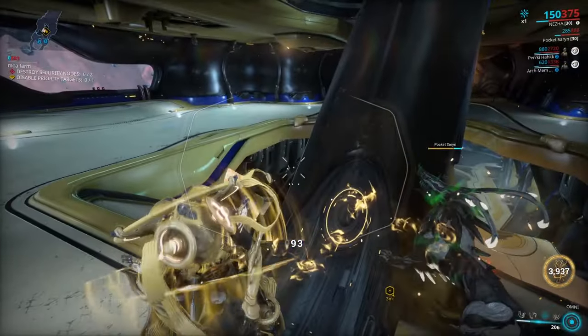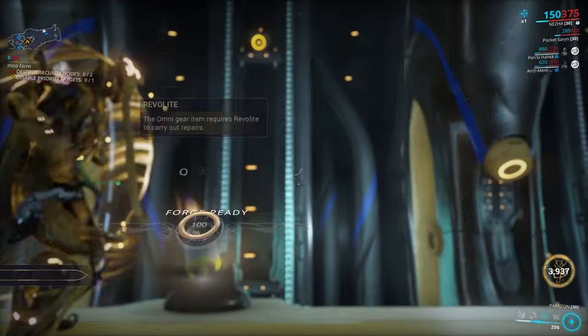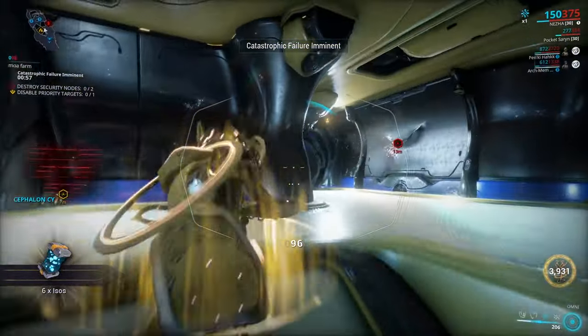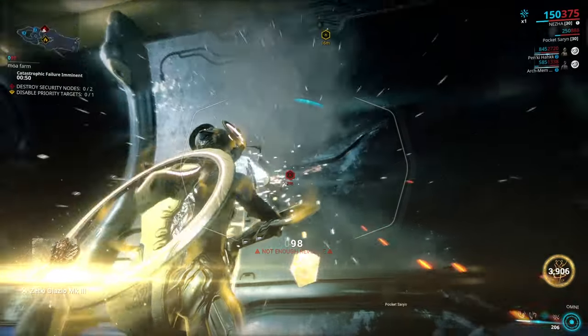There are 3 different hazards: Electrical, which disables your tactical menu; Ice, which freezes parts of your Railjack like the pilot seat, doors or turrets; and Fire, which causes weapons to overheat quicker. Of course, if your Railjack's hull goes to 0, then you have the 4th hazard — a catastrophic hull breach. When this occurs, you have 1 minute to patch it up or the mission fails.